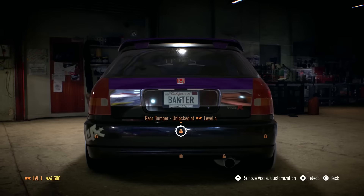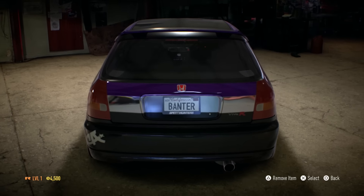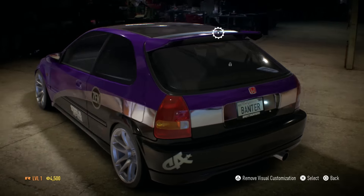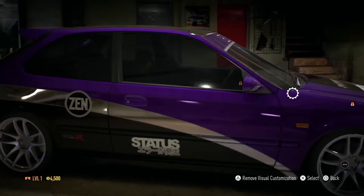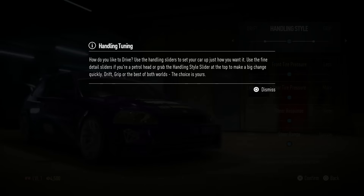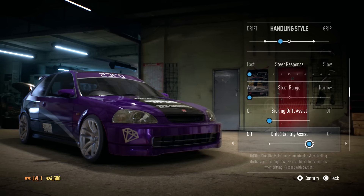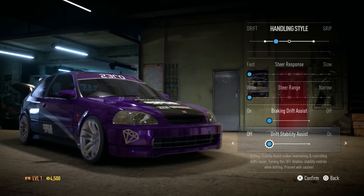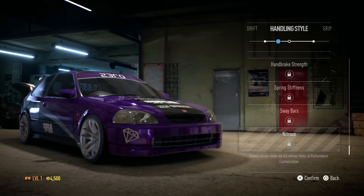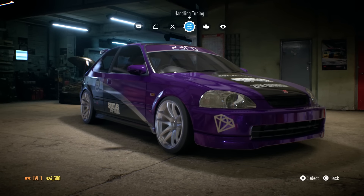As for exterior customization, I just made the wheels bigger, tinted the windows, and added a bumper. I could remove the spoiler and make it look like a 1.4i, but I'm keeping the Type R spoiler for now. I'm going to basically turn it into a sort of drift car, but I'm not going too mad with it. I haven't got much money yet, so I'm not going to spend it yet.